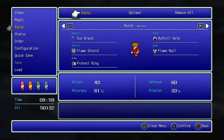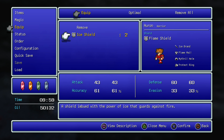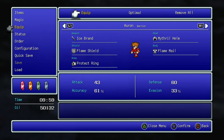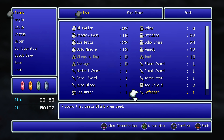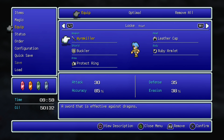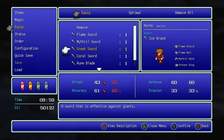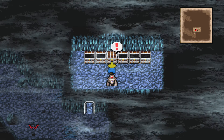Defender — that's a weapon usually, right? A sword that casts Blink when used, that's pretty cool. It must be a job or level thing — we just don't have the level to use it. Fine. Good sign for the future though.